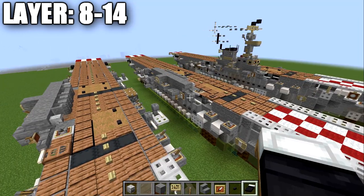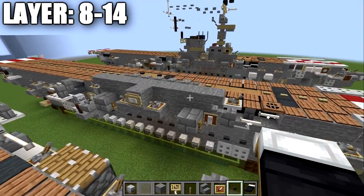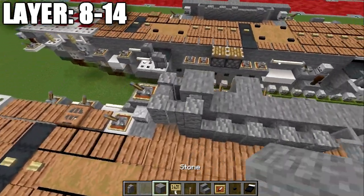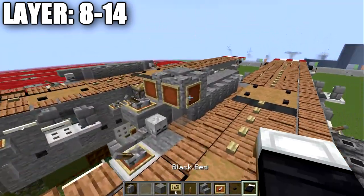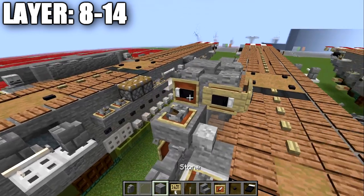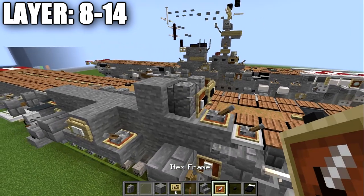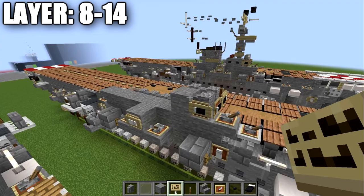Moving into the final layers 8 through 14, start by placing a lever on top of the stone upside-down stair with an item frame underneath. Then an andesite wall, one to the side, another wall back, and a stone block there. Place item frames around those three walls and put black beds sideways in the item frames. Add a birchwood sign on the sides — note that on non-Java you may have to choose between the anti-aircraft gun and the item frame. Add another item frame with a black bed sideways and a birchwood sign.